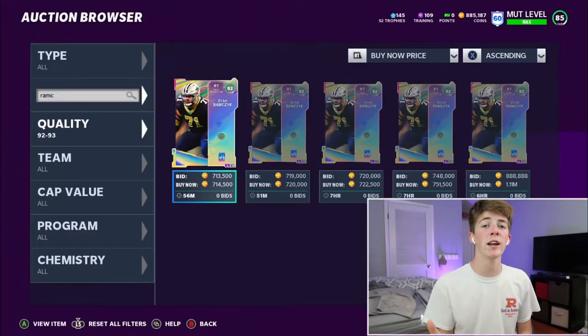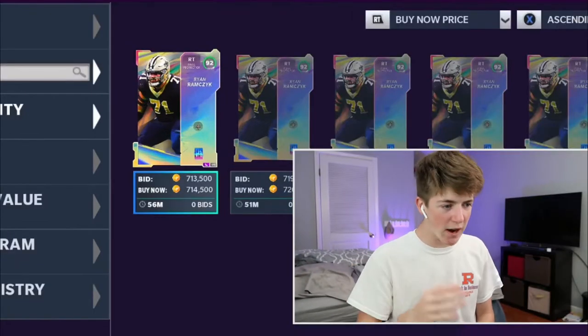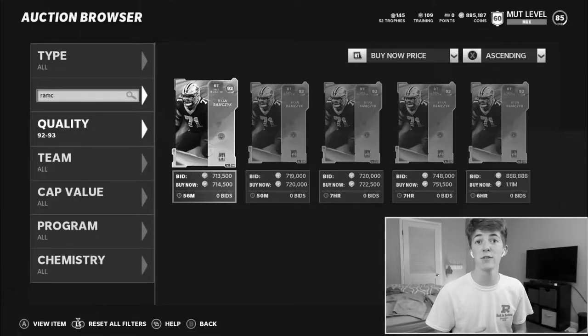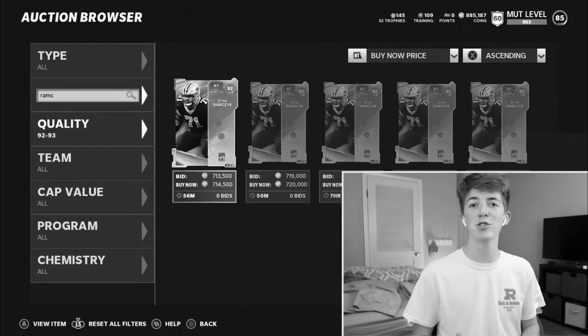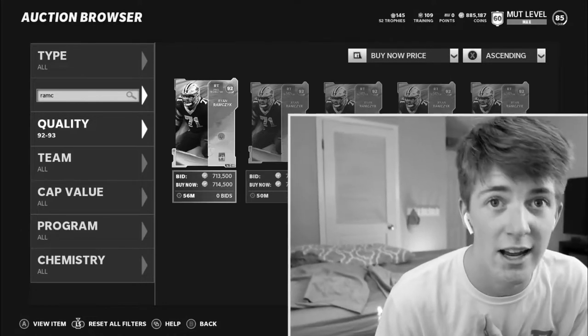You're probably watching this on Friday, so obviously it is a day late, but I'm recording this Thursday and he just dropped. There are five of them on the auction house and he's currently going for seven hundred fourteen thousand coins. That is a lot of coins. Please like the video for me dropping seven hundred and fourteen thousand coins on a right tackle.